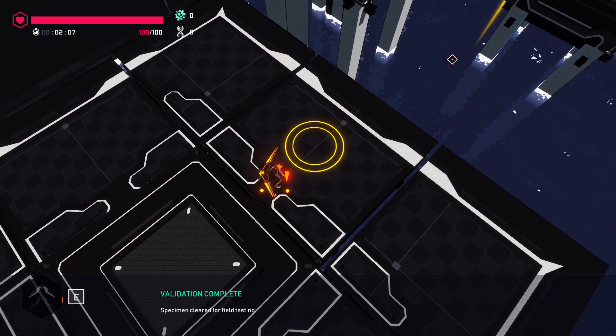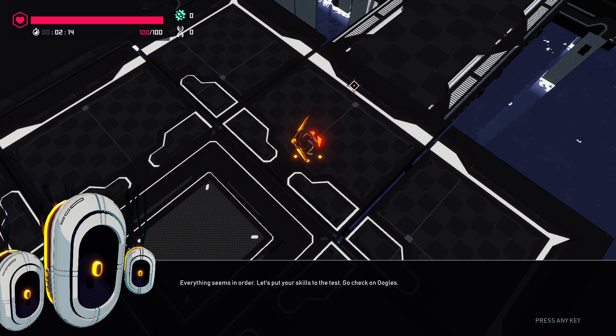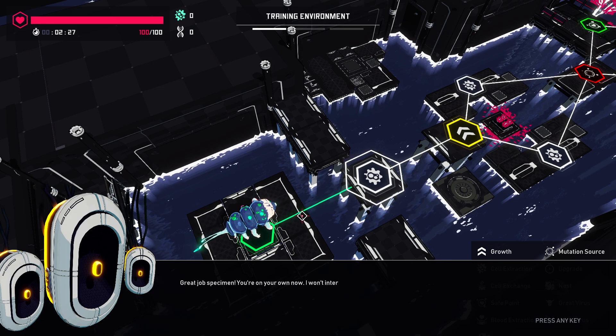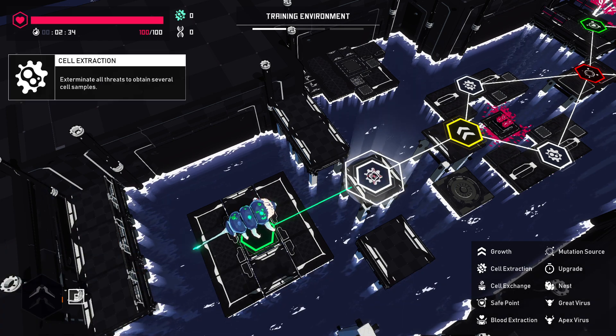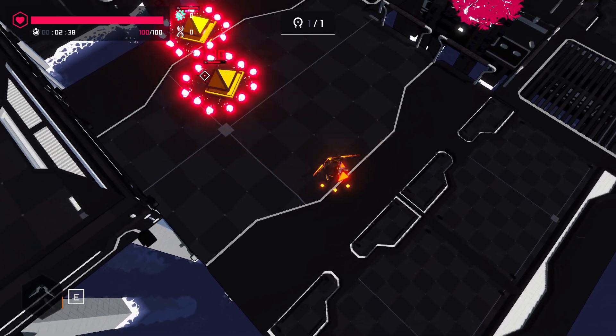Specimen cleared for field testing. Everything seems to be in order. Let's put your skills to the test. Go check on Oogles — the water bear has gotten rather attached to you, and she'll be helping you navigate through the zones. Great job, specimen. You're on your own now. I don't want to interfere with the experiment from now on. Don't worry, I'll be waiting for you in the hub as soon as you're back. So we're in it already?